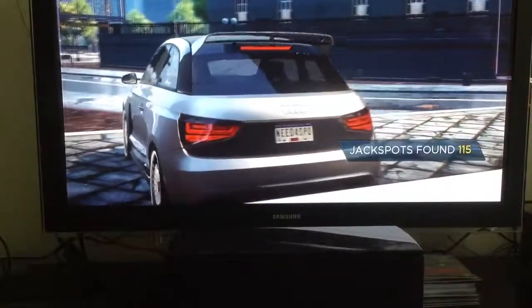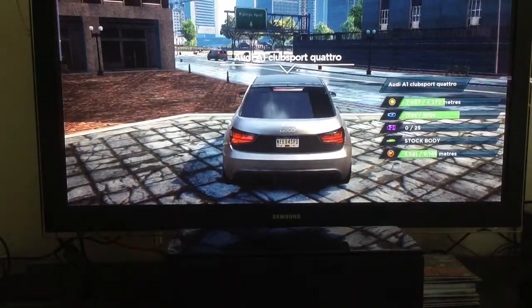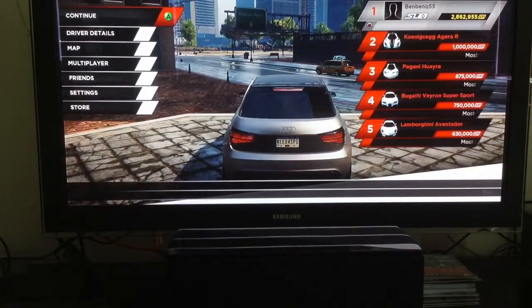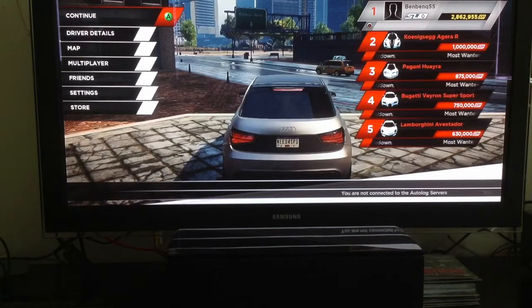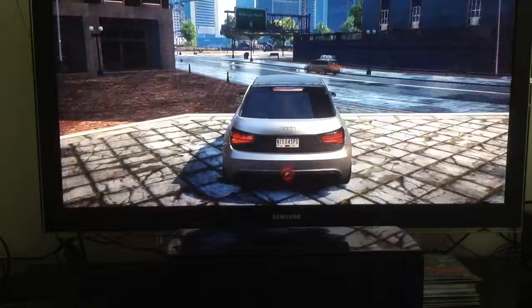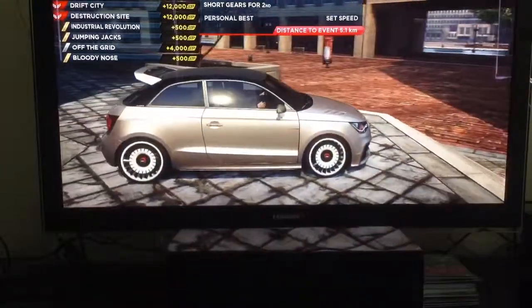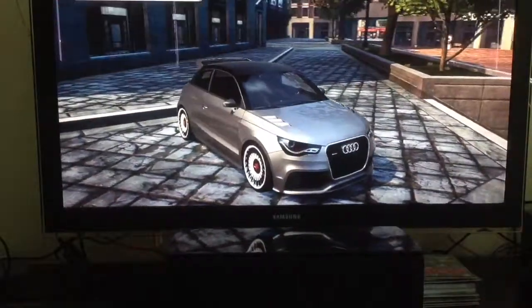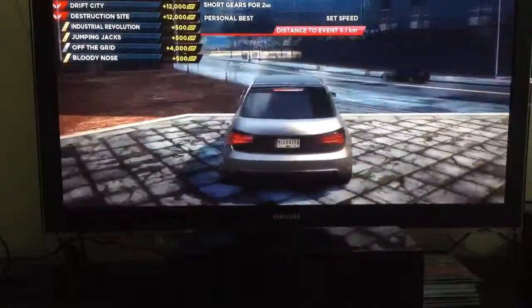We haven't made an Xbox video in a while. So today we're going to be doing episode 23. We're going to keep driving the Audi A1 Club Sport Quattro, and then we'll do the Pagani Fire. We're going to do the industrial way — last time we left off doing the bloody nose, and it was really hard.